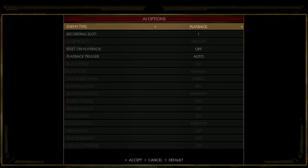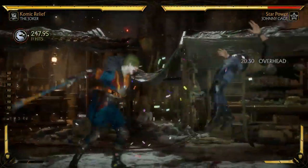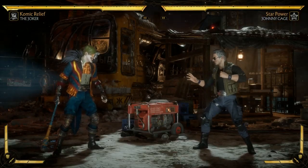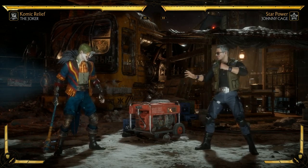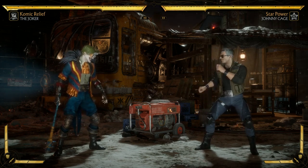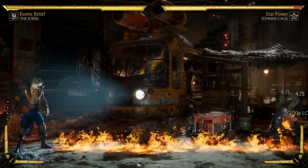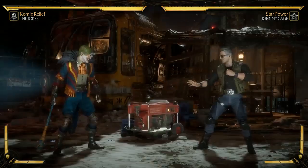He gets brass knuckles on the counter hit fatal blow — you've got to think about him inventing those metal padded gloves. This move complements his parry if you build your own loadout, and complements his fatal blow cancel. In the corner he can amplify it twice and go into corner combos. I've seen a 50% combo off his fatal blow cancel — really impressive. The other thing he gets in this variation is a gas canister, hearkening back to his Injustice victory pose.